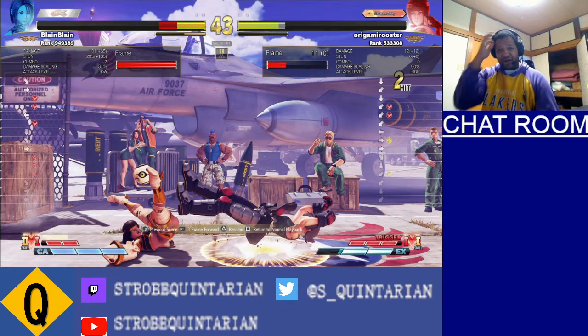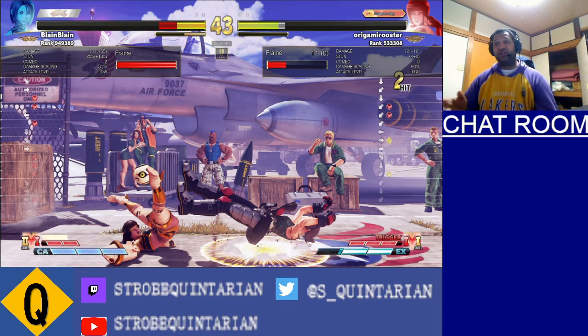One of the things you've got to be aware of with Menat is when she calls back her orb. If you don't hit her before the orb gets back to her, it's actually active and it can hit you - just like there. That's how she's able to combo. So when you hear her recall it, just be aware that the orb can hit you if you don't hit her first.